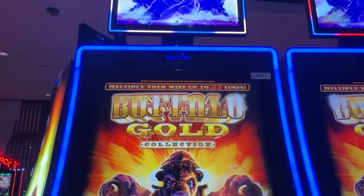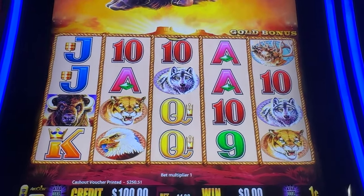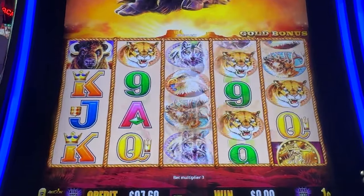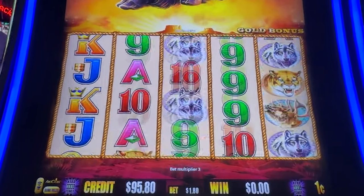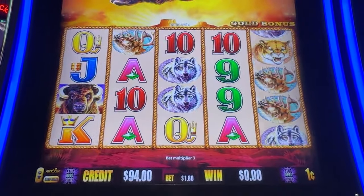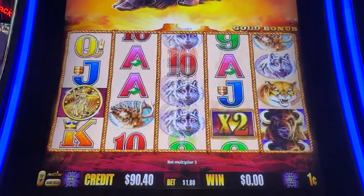Welcome back to day 99 of the Buffalo Tail Jackpot Challenge. We're back at it — $100 in at $1.80 a spin. First spin, 60 cents to get that bad juju out of the way. This is the same machine we played yesterday — hit that fantastic non-retriggered bonus that gave us a black screen with eagle and triple wilds with a couple threes.